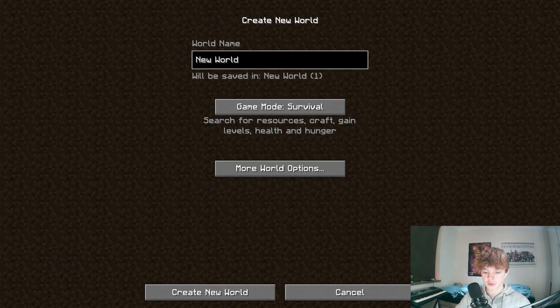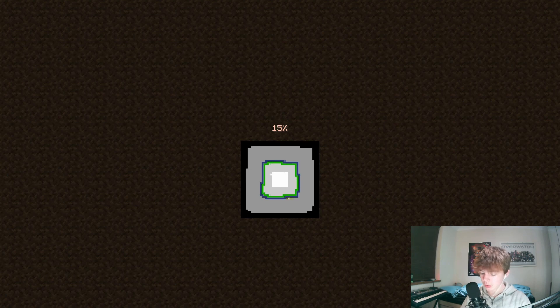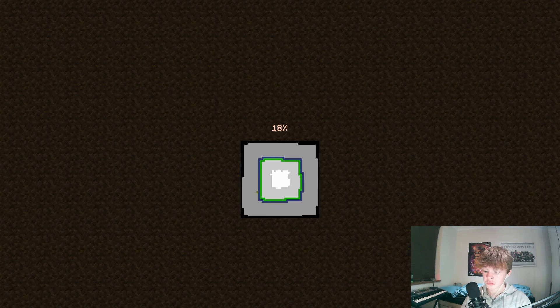So I guess we're just creating a world. If this whole discovering-all-the-dimensions stuff doesn't take up all the video, I've got on my phone the list of stuff that came out in the latest snapshot before this. Because it added a completely new mob - it's called a strider. It's got like warped fungus on a stick.